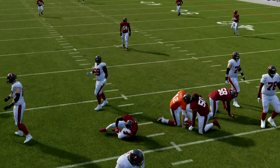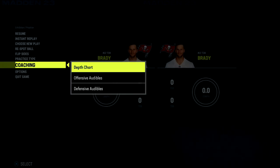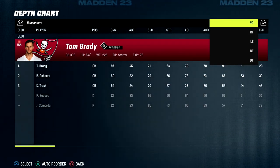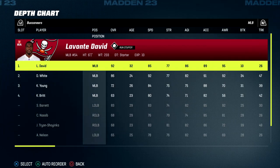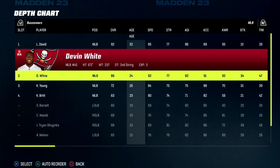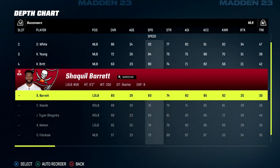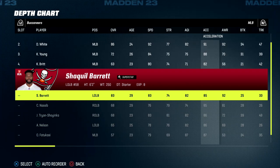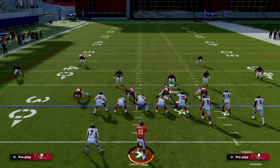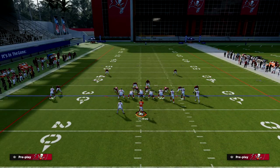Let me jump into the coaching menu to show you something about my depth chart. If you take a look at these ratings for the Buccaneers, the two players coming free for us: the first one is Devin White — he's got over 90 acceleration and over 90 speed. The second one is Shaq Barrett — 83 speed, 85 acceleration. So what rating do you think is really important? Over 85 acceleration. If you have over 85 acceleration, it makes what I just showed you significantly more valuable.